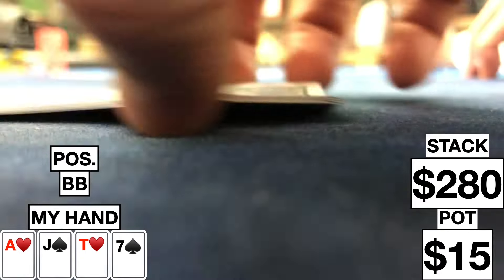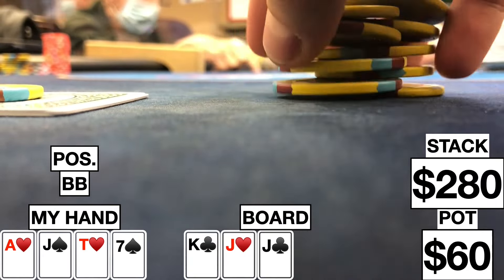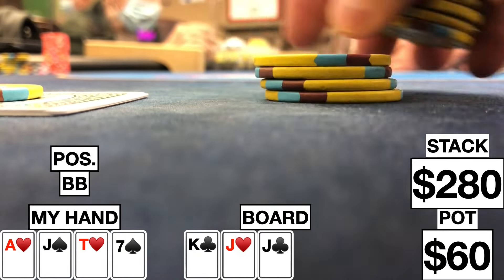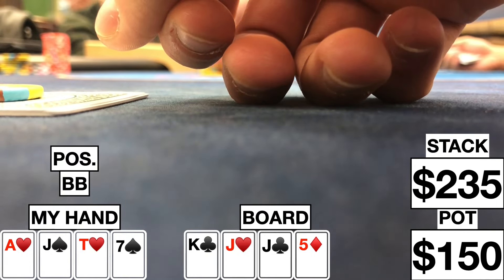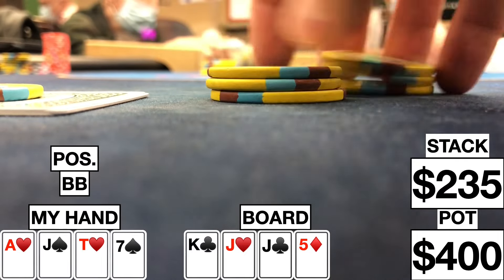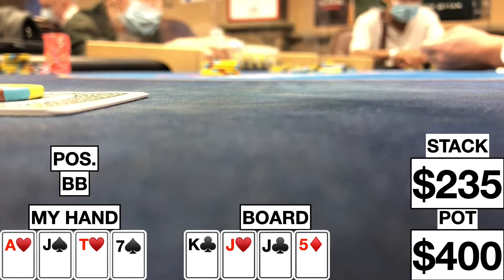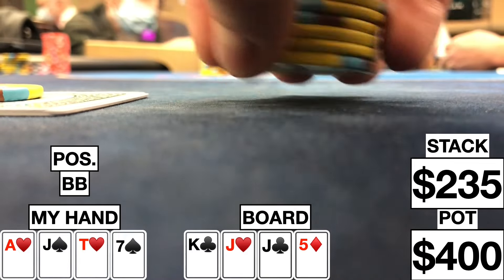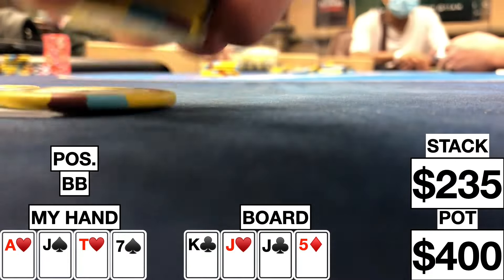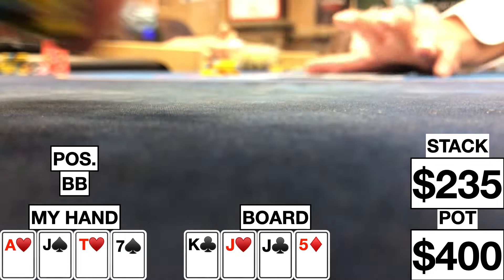We go a couple orbits mostly folding, until we look down at ace-jack-10-7 double suited in the small blind. There's an early position limp, late position raises to 15. I call, the big blind calls, and the limper calls — going four ways to a flop. Flop comes king-jack-jack with two clubs. It checks around, so we're going to a turn. Turn brings a 5 of diamonds, and I can't slow play anymore — I lead out 45. Middle position calls, then the late position player raises to 250. I'm trying to think of a hand I beat and I'm not coming up with too many. He really plays this hand very similar to how most people would play pocket kings — he raised preflop, and if he's in last position with kings full or even king-jack, he's not going to bet; he's going to wait for someone to make a flush or a straight. When the 5 comes on the turn and he raises to 250, I think for a little bit, but I eventually fold. Let me know what you think about this hand.